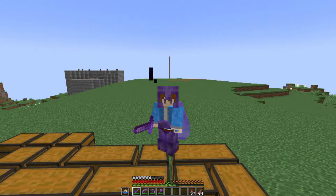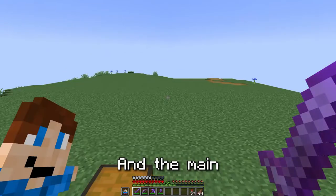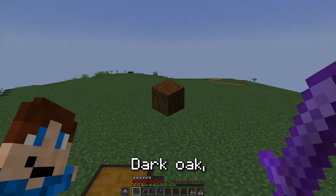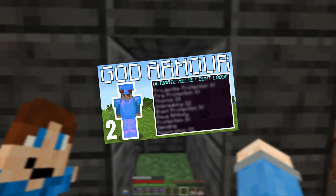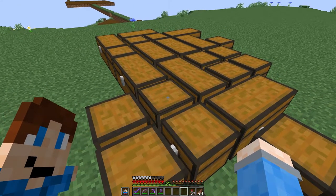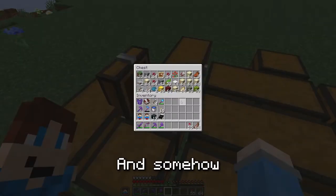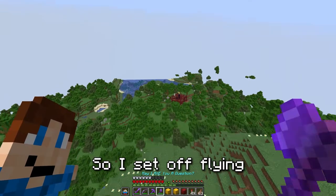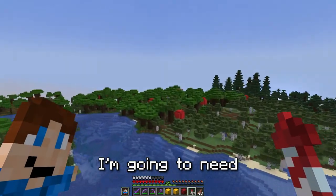Now that this entire area is cleared out, the next step to building the town is collecting all of the materials. The main materials I'm going to need are birch, dark oak, spruce, and stone. For the stone I've got my AFK-able stone farm from a few videos ago. And for all three wood types I should have saplings in my chest monster — but somehow I don't have a single sapling I need. So I set off flying all over my world to collect all of the wood.